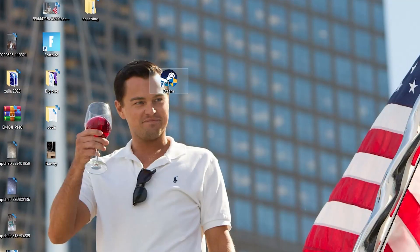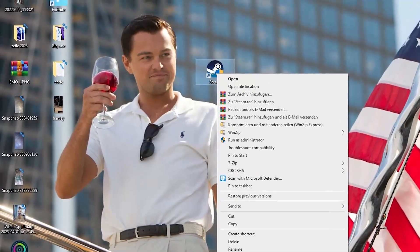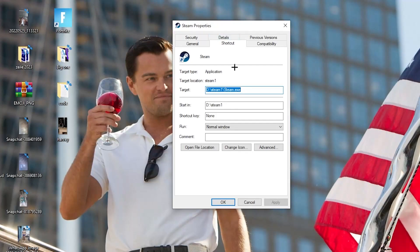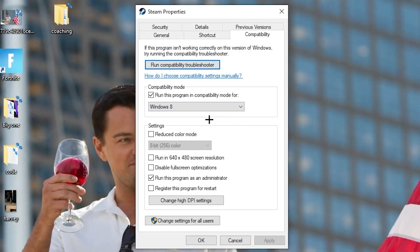If that doesn't work, right-click the launcher shortcut again, go down to 'Properties,' and left-click it so the tab pops up. Navigate to the 'Compatibility' tab. Now copy these settings: enable 'Run this program in compatibility mode for' and select the latest Windows version. Disable 'Reduce color mode,' disable 'Run in 640x480 screen resolution,' disable 'Disable full screen optimizations,' and enable 'Run this program as an administrator.' Then hit Apply and OK.